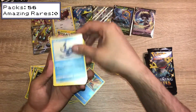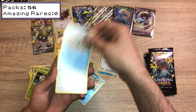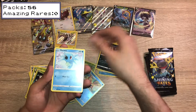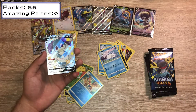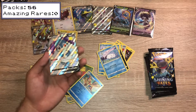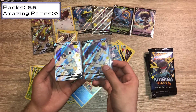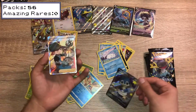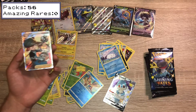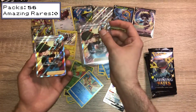We have Rotom, Cramorant, Rusted Shield, Tuttle, Eevee, Nickit, Horsea, Snom, Indeedee V — I believe that is one of my duplicates. Yep, that is now the third time I've had that card. In 55 packs I've had it three times. I've had three Bird Keepers as well — one in my binder, one here, and one here. Look how sick of a pack that is — Full Art Trainer and a big shiny pull.